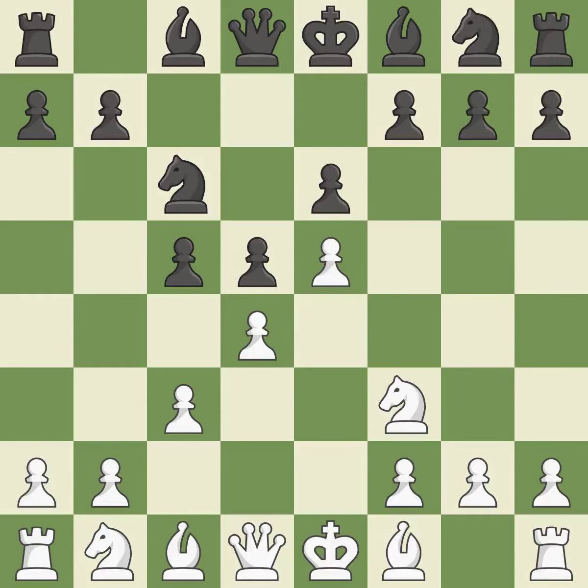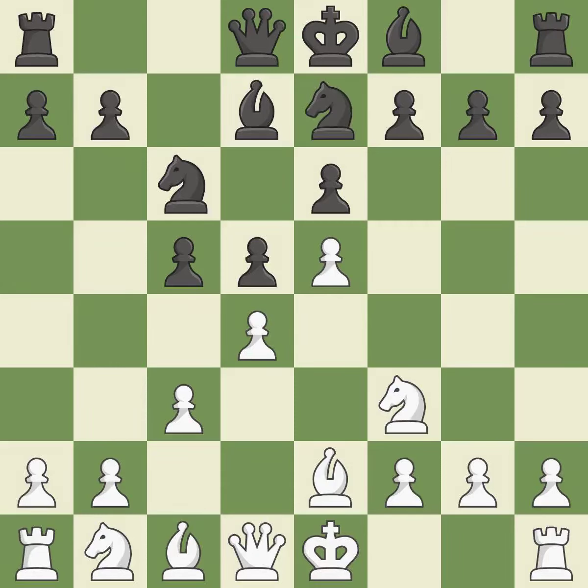Nf3 supports the d4 and e5 pawns. Bd7 develops the light-squared bishop and opens up the c8 square. b2 develops the bishop and prepares castling. Nge7 develops the knight toward the center and supports the knight on c6, but blocks the dark-squared bishop.